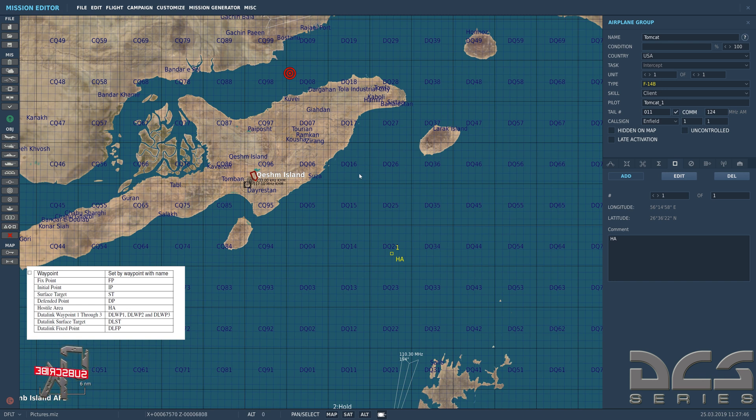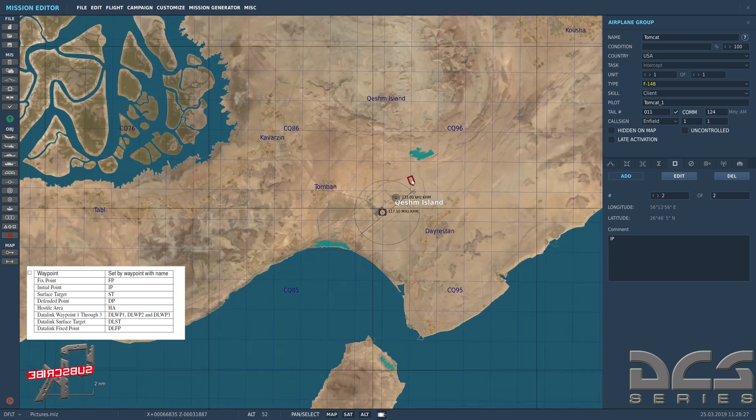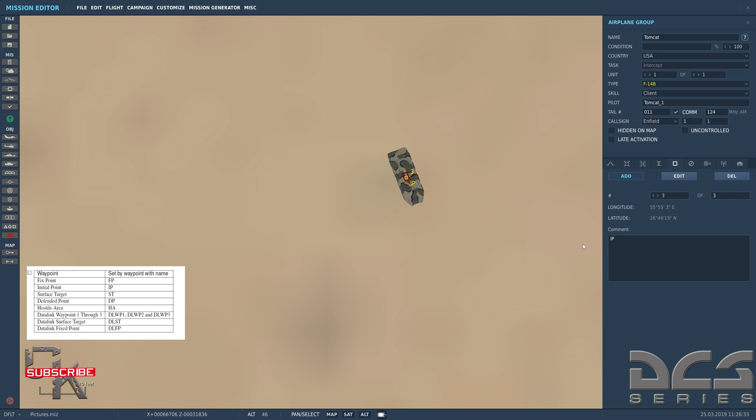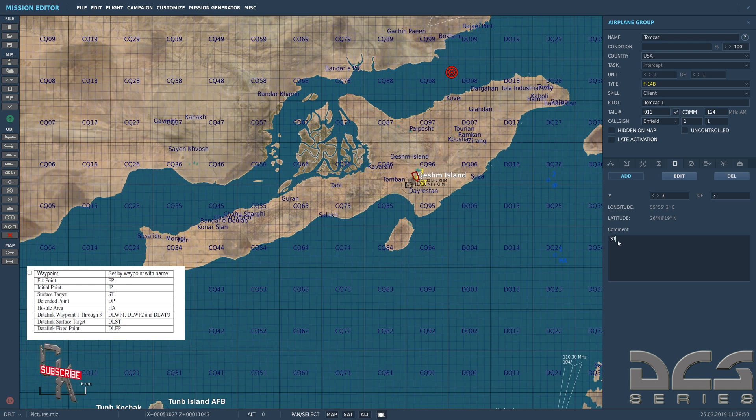I want to attack the target from a westerly direction. We need to create an IP — Initial Point — which is the location at which we turn onto the target. We'll fly to the initial point, bank left, and head onto our target path. So we place that nav point and label it 'IP.' Now we know our IP location, which Jester can steer us to. Then we place one right on top of the target and title it 'ST' for Surface Target — used with precision-guided munitions like the GBU-31, which uses GPS coordinates. These naming schemes — HA, ST, IP — must be exact.